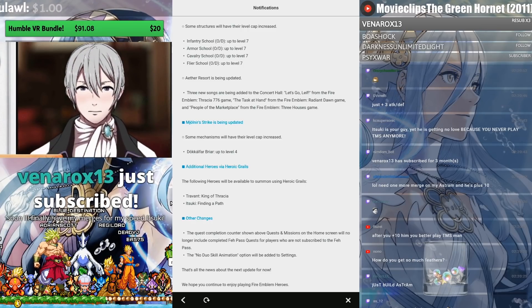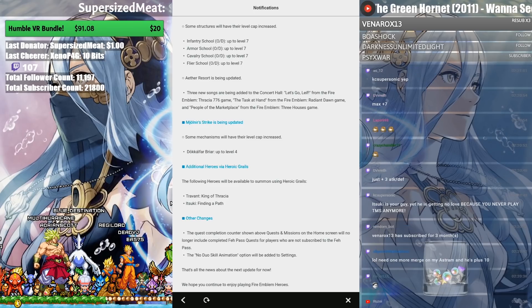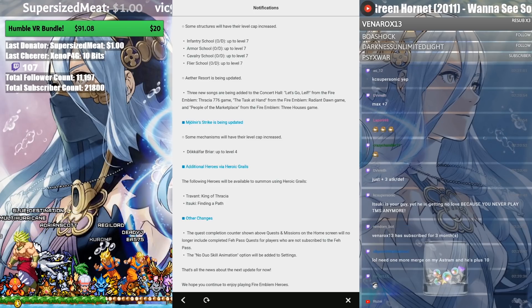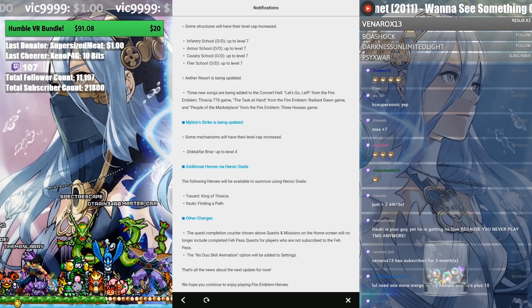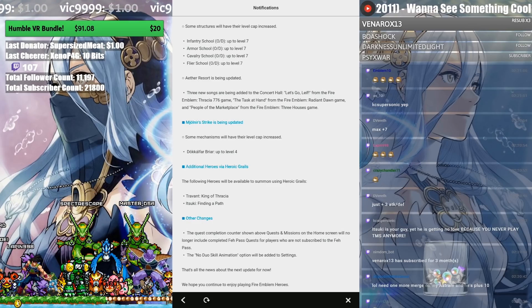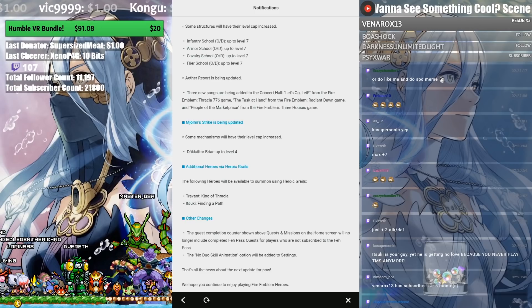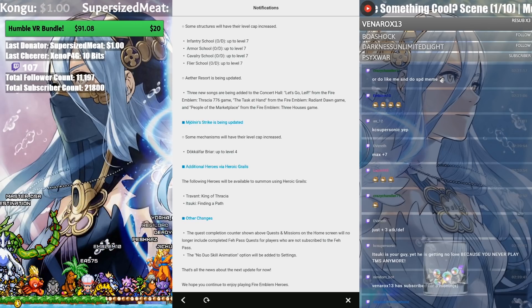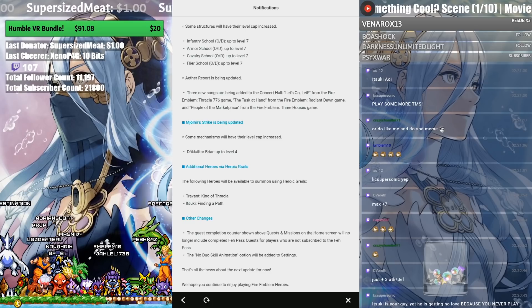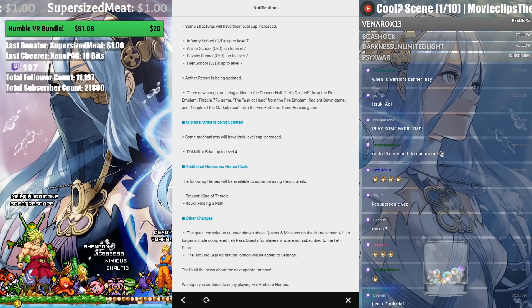Itsuki can reach mid-40s in Defense thanks to his Source of Truth skill, and technically can become a Speed build, though his Speed is low 30s. He hits really hard. He's a potential tank and anti-dragon hero — great for Arena, Arena Assault, and as a point bank since he can reach 175 BST with merges. He's one of the most unique-looking heroes in the game because he's from Tokyo Mirage Sessions, which isn't really a traditional Fire Emblem game. He doesn't look like any other character.